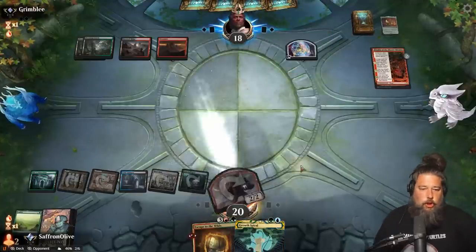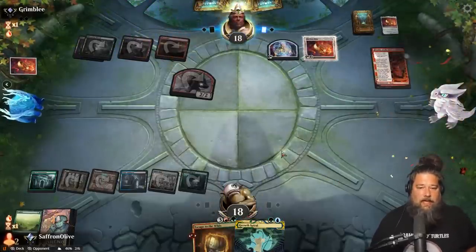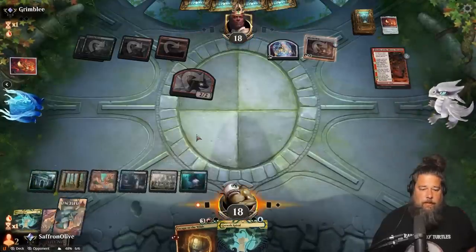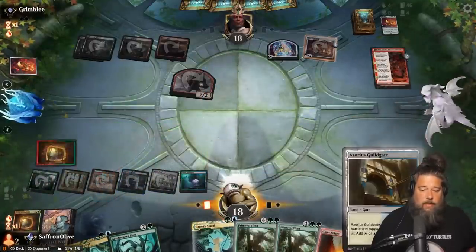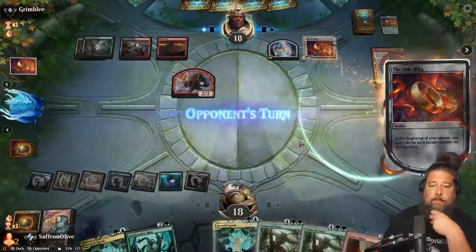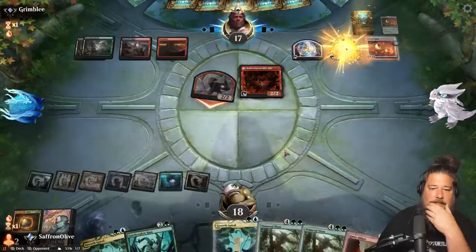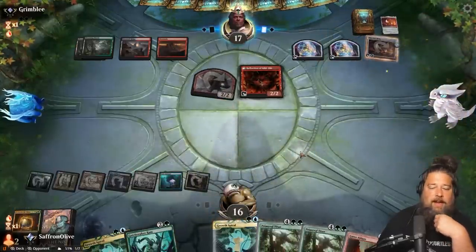Opponent pitches the one ring and Sheoldred's Edict with Fable's Goblin, gets in and makes a treasure. Down to 18. We get to resolve this Escape to the Wilds. Growth Spiral into Growth Spiral, untap, Escape — oh God, only one land out of five. That's actually kind of brutal. Play the tap land and pass the turn — worse than we were hoping for. Only hitting one land there is actually really bad for us. Opponent hits us down to 16 with Pony. That could actually be a problem.